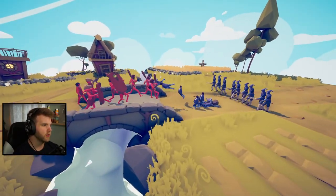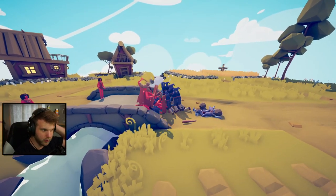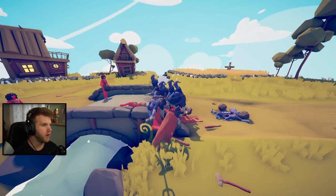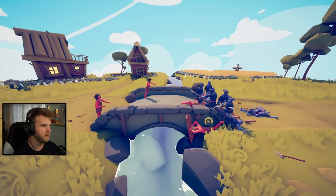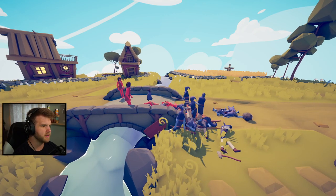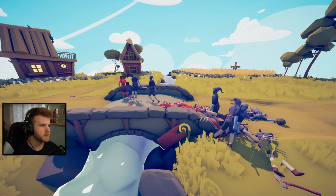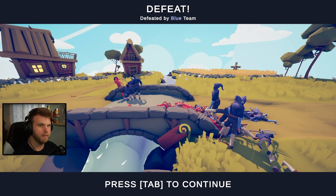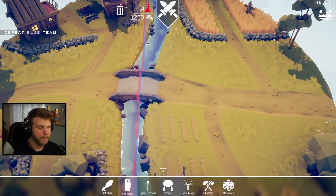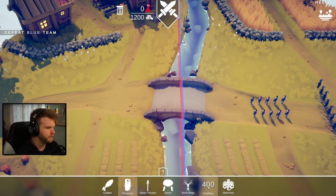What are they - little peasants with pitchforks? Oh my gosh, the chieftain's going in! Chieftain's dead - the spear thrower is dead. Okay now she's up - wait, now they're all dead! Come on stone throwers, get your stones out - you got this. Let's reset. We have 1200 still - let's try two chieftains and the rest as spear throwers.